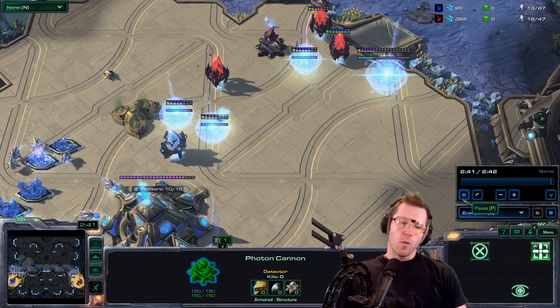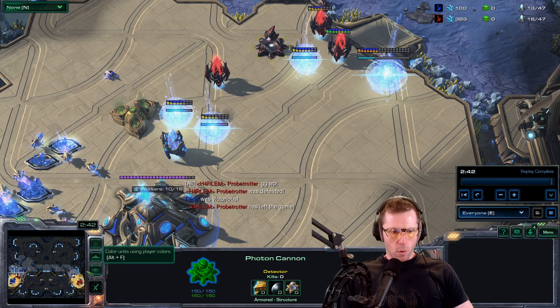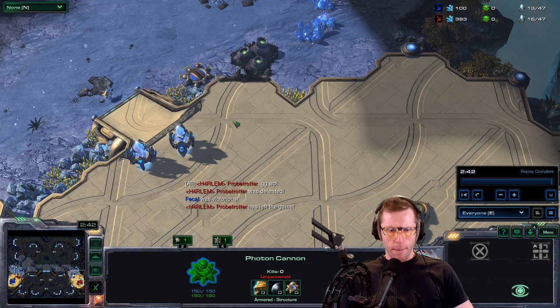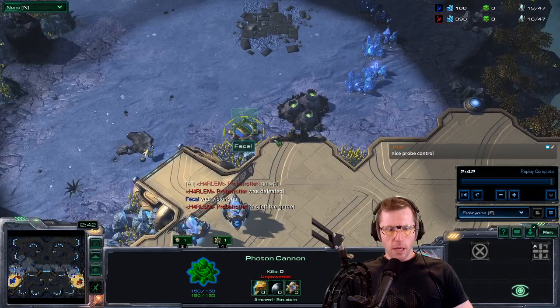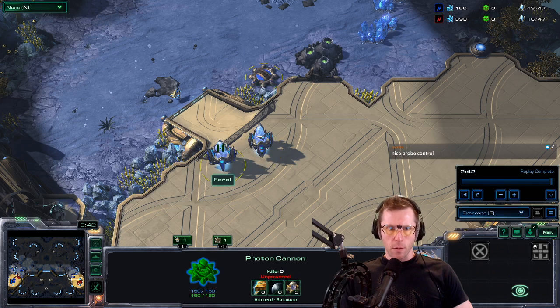I feel like I got to show probe control in that one which is sort of neat. I should have sent another probe - oh no I couldn't because I was walled right? And what a game - oh I wasn't walled. Okay there was this but this would have killed me. They messed up - they depowered here. They depowered to be able to get in on the high ground. You have to cancel on the side where you make the thing.